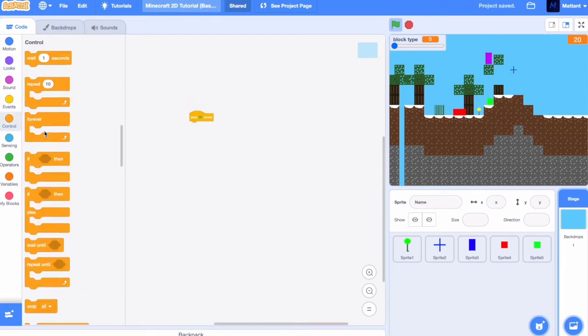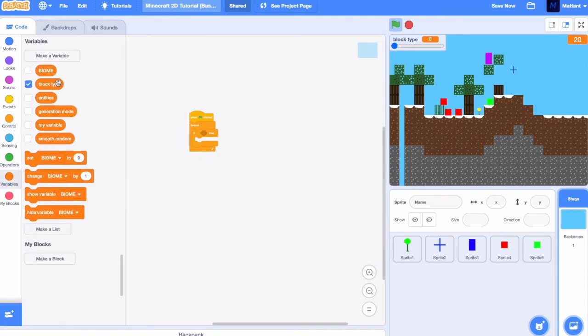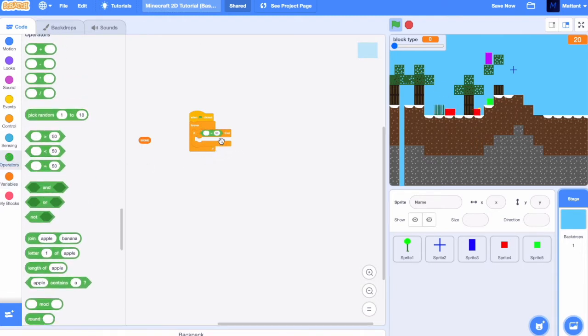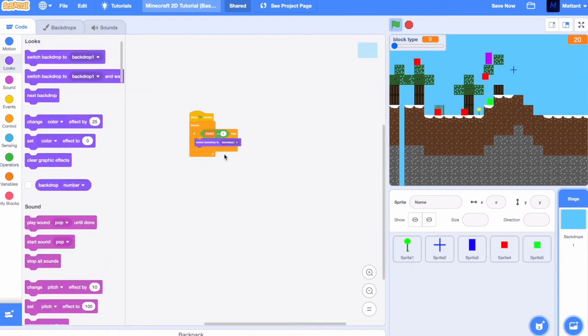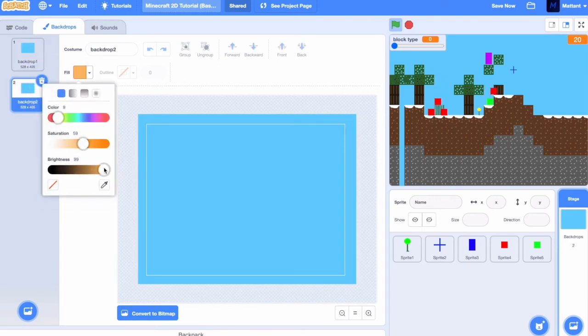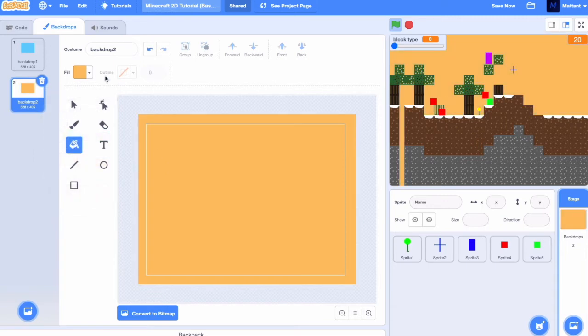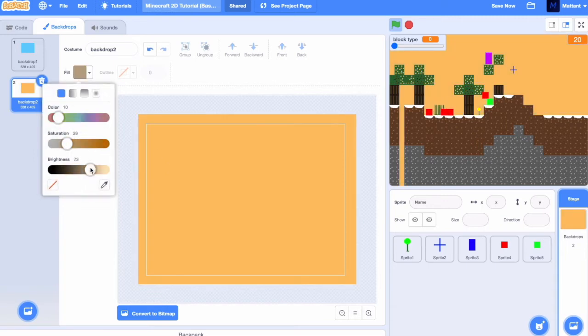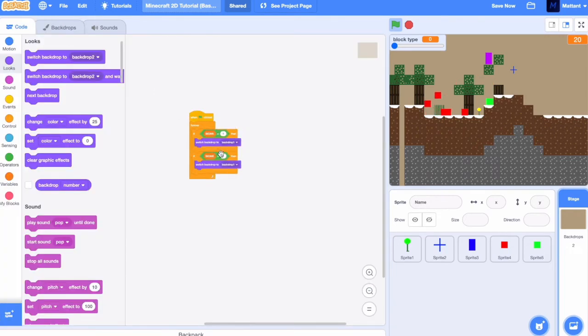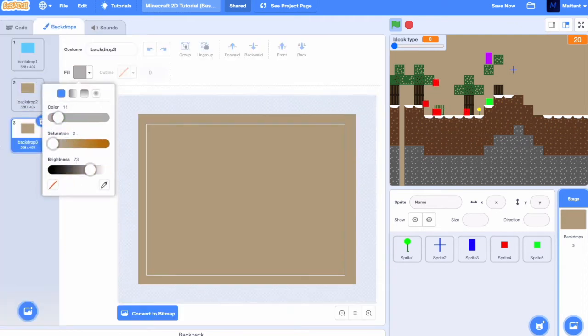It's now going to check what the biome is in the world. If biome is equal to 1, we're going to change the costume to the original costume. Now we're just going to make another costume — make it a bit like a yellow colour. That will be for the desert. So if the biome is 2, we're going to switch to that new costume. And if it's 3, we're just going to switch to a kind of grey costume.